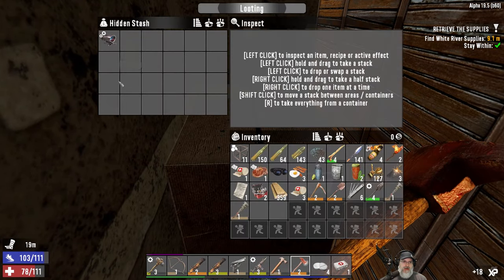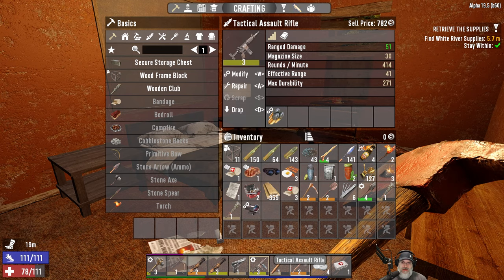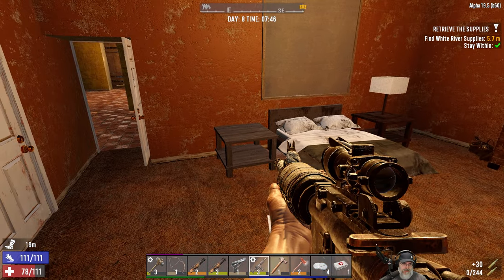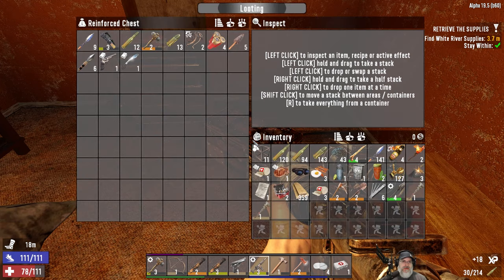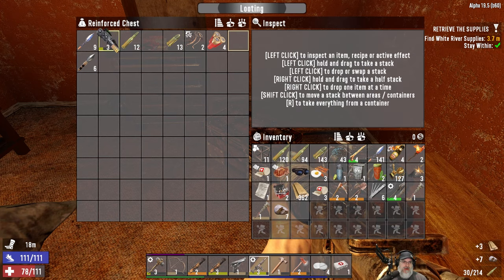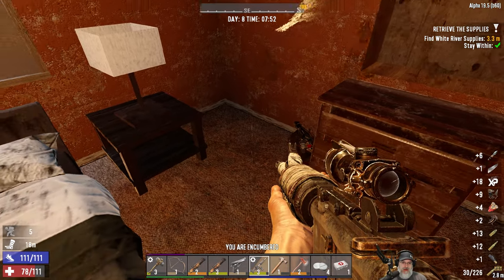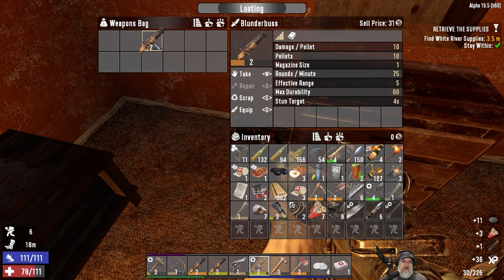Hidden stash - nice! A 4x scope mod. Let's put that on here so we can do some longer range action - we can still use this to shoot from the hip too. This is the fat loot. Look at that - a Magnum schematic and a machete. That's pretty good stuff. We don't care about some of this. We don't really care about those - easily made later if we get a crossbow.